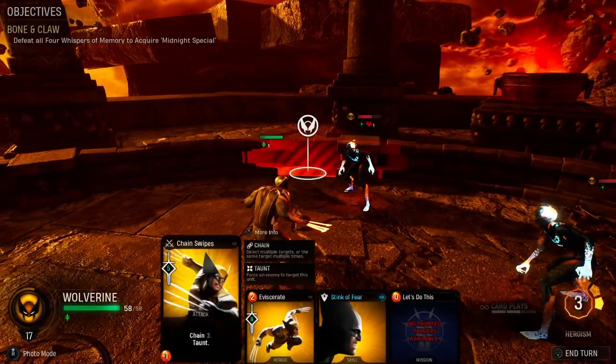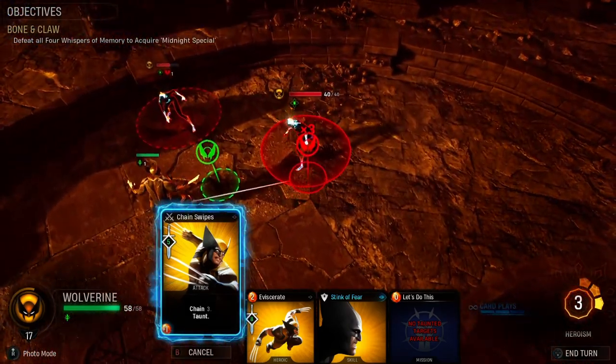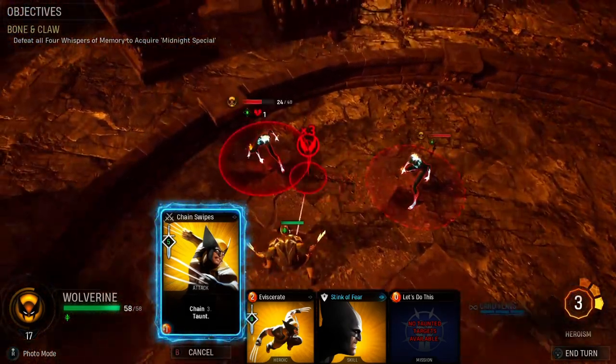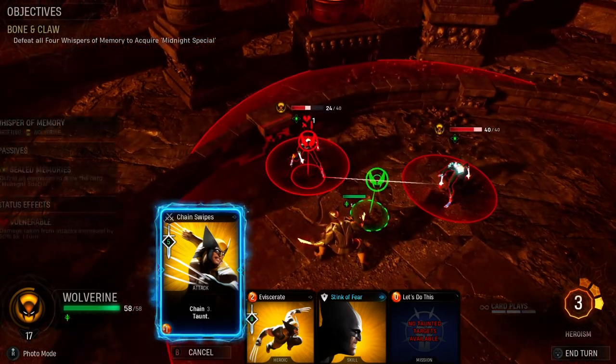Out of the cards we have left, we're going to use chain swipes on the bottom whisper here and the top one here. We're going to use two for him and then one for him.